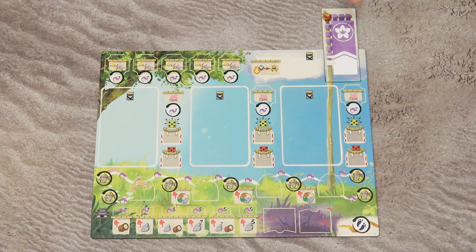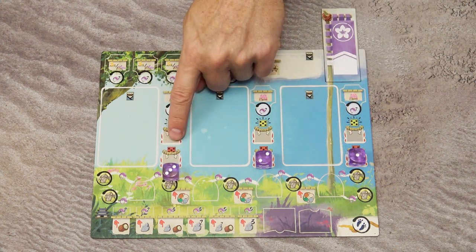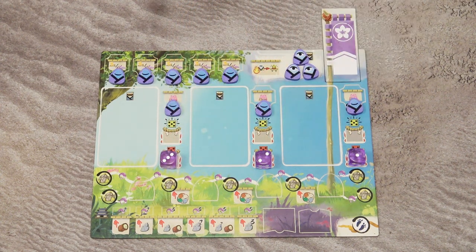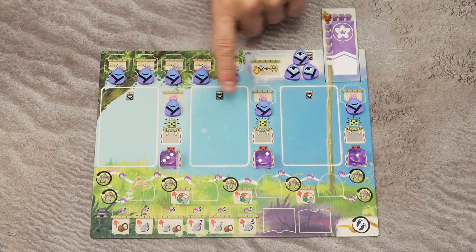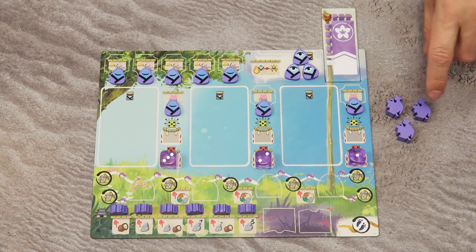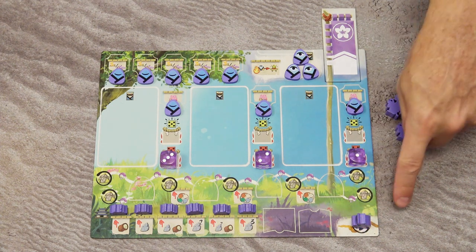Each player chooses a color, takes a flag of that color, and one player board. Take your three dice and place them on the spaces with the red icon at values 3, 2, and 1. Place your 11 pilgrims on your player board — three in the available pilgrims area with the awakened side up, and the remaining eight with the sleeping side up. Place your six building tokens and three player markers of your color. Place one marker on the starting space of the Bitoku path.